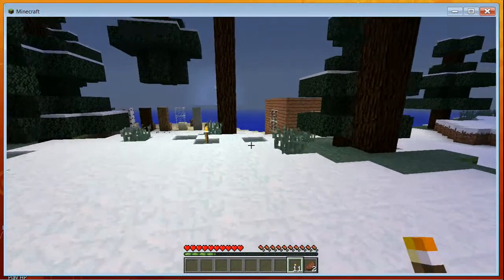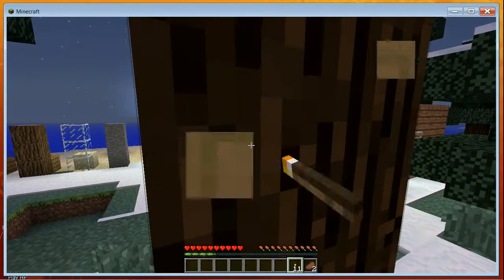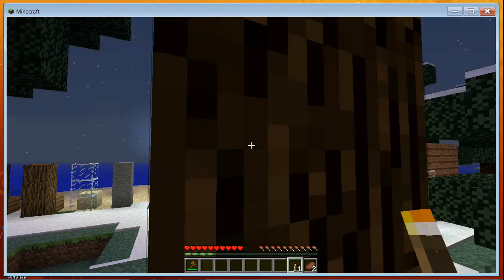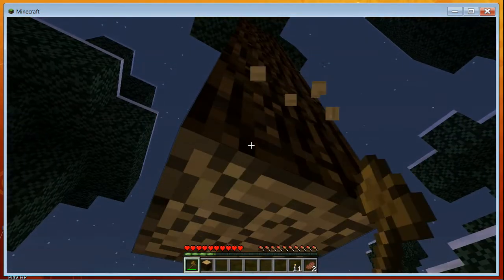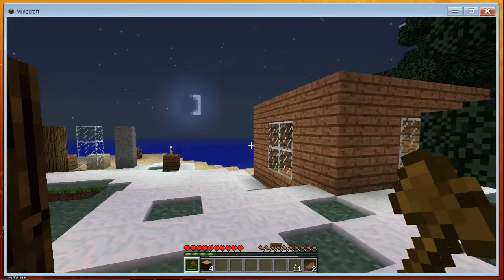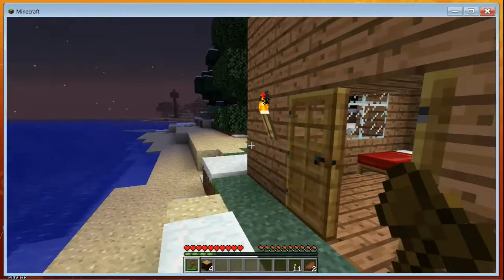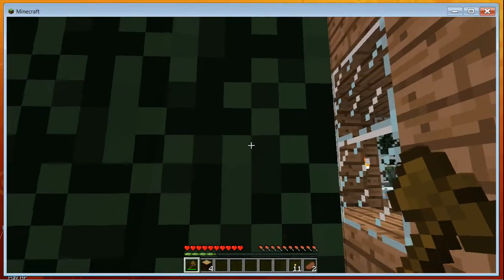A great navigation tip is to build a large pillar up into the sky and put torches on it. That way it can be seen from a long distance away, so if you get on top of your house you can spot it from far off.